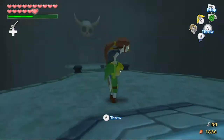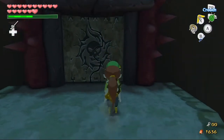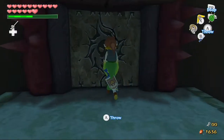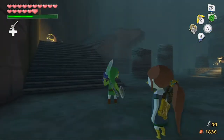So usually two things we can do with Medli is either have her fly with us - we can throw her and she can fly - but we might as well just do that since there's a big gap in the beginning. We're going to be carrying Medli throughout most of this temple. She is going to be actually very useful. I really like her as a character.